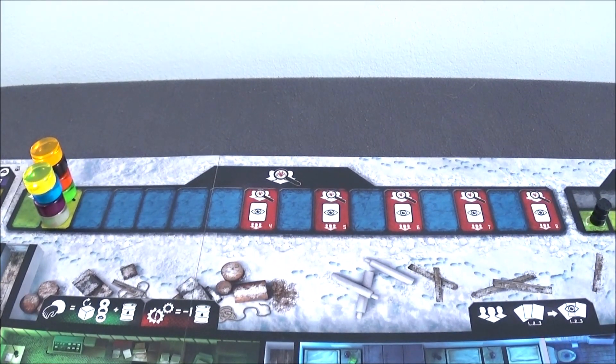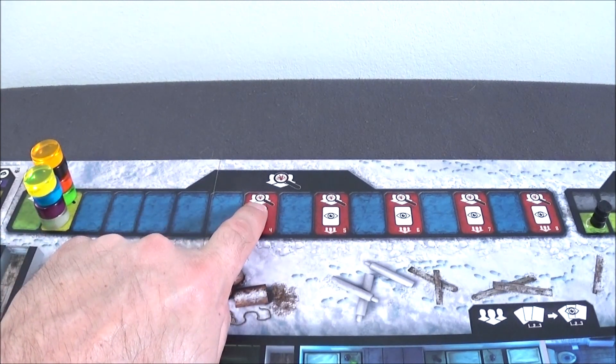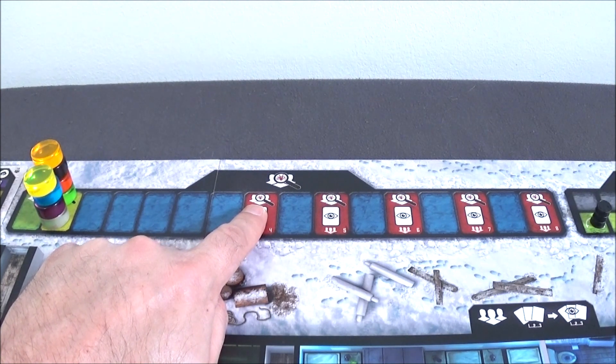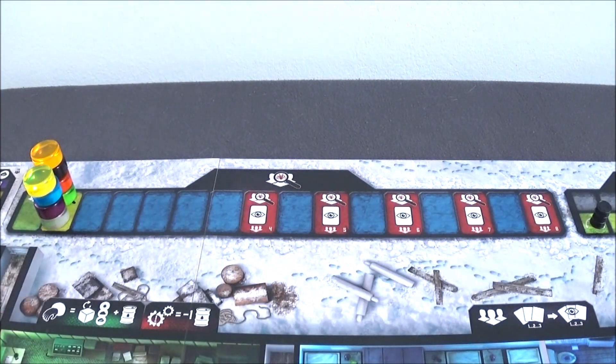Now we're on the suspicion track — everything changes here. There is no alien threat track. Instead, there's a suspicion track that scales based on the number of players. If you're 4 players in multi, you stop here — this space represents the maximum of the suspicion track. When you're at maximum, whatever the player count — it will be in red — you're forced to play your cards openly when you give your action cards to the leader. Everyone must show their cards. With 8 players, the maximum is here. Like co-op mode, we start on the yellow space, with the green space being safe.